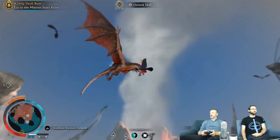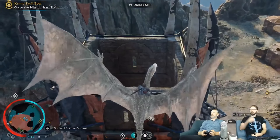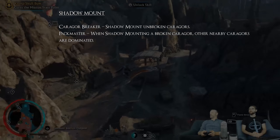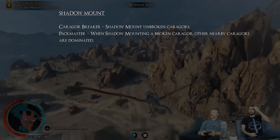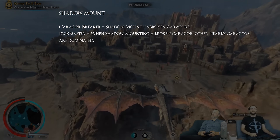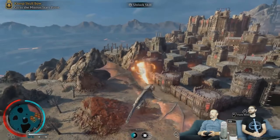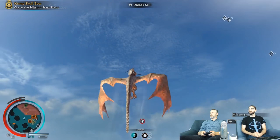Shadow Mount is available in Shadow of War just like it was in Shadow of Mordor. It allows you to instantly mount a broken Grog, Karagor, or Drake, but the Dragon Rider skill must be unlocked along with the Shadow Strike ability. The two upgrades are Karagor Breaker — Shadow Mount an unbroken Karagor, very similar to Shadow of Mordor — and Packmaster, where Shadow Mounting a broken Karagor causes other nearby Karagors to be dominated.